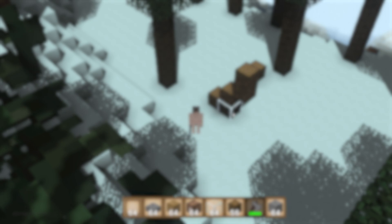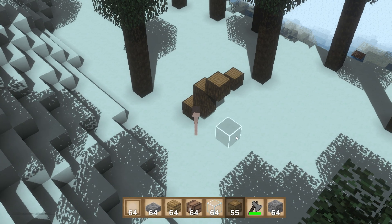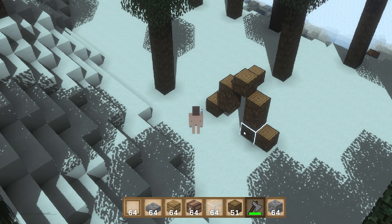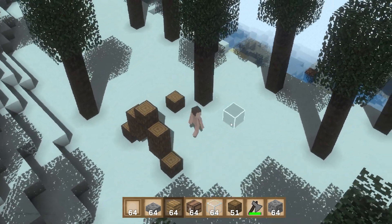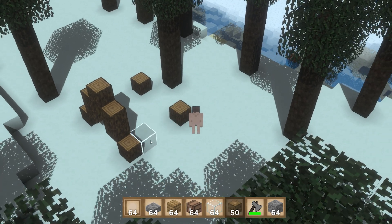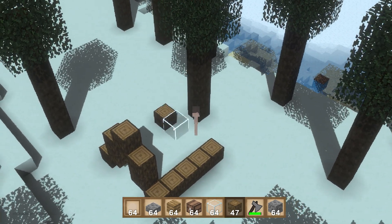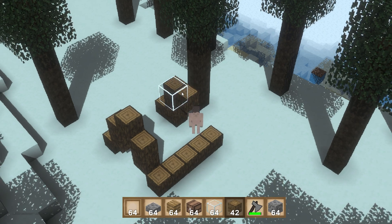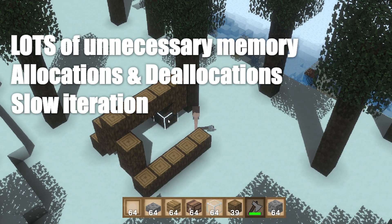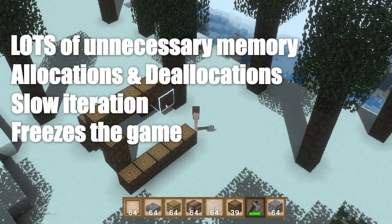Let's recap some types of blocks currently in the game. On one hand, there are tickable blocks — blocks that have a defined behavior when they get ticked, triggered when a neighboring block changes its state. Previously, this tick request and handling was done in the main thread, and each chunk had its own list of tick requests. But this approach had main inconveniences: unnecessary memory usage, lots of allocations and deallocations, slower iteration over a list compared to an array, and managing tick requests in the main thread could freeze the game completely if there were a lot of ticks to handle.